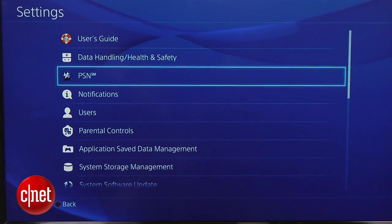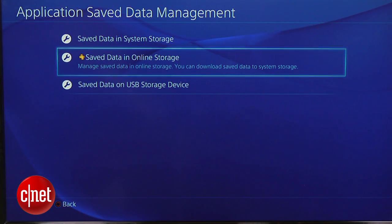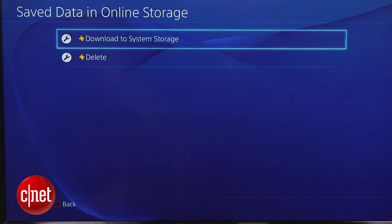Then from your new PS4, sign into your PlayStation account and head back to the Application Save Data Management section in the Settings menu. If you saved your data in the cloud, select Save Data in Online Storage, followed by Download to System Storage.